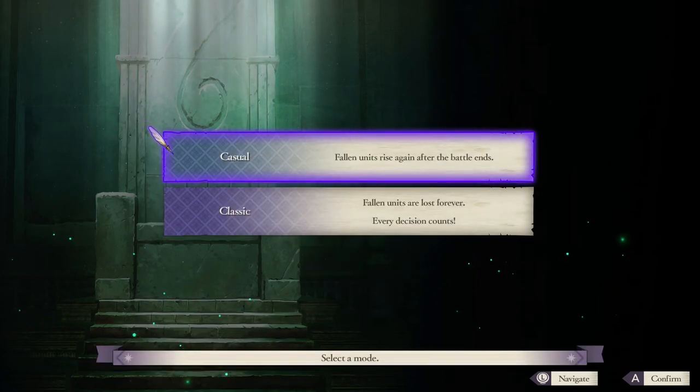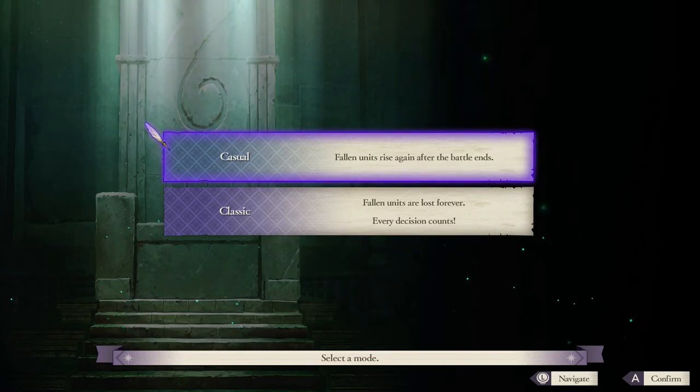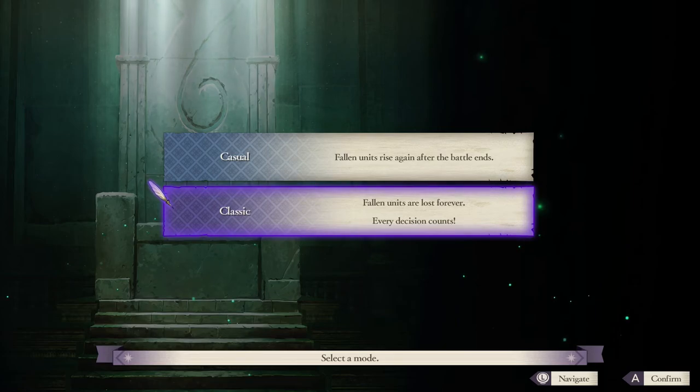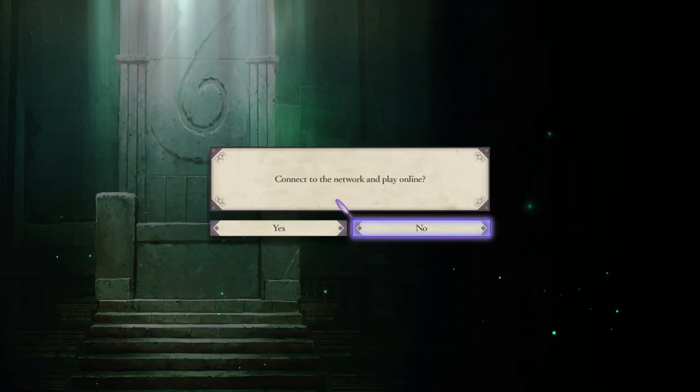I'm playing casual on my main file mainly because this is like a 60-hour game and I really didn't want to worry on my first playthrough about keeping every character alive, especially seeing as it was my first Fire Emblem game. But seeing as we're going to start again, I'm going to treat this as my second playthrough save file - I'll play on classic just to make it a bit more spiced up.